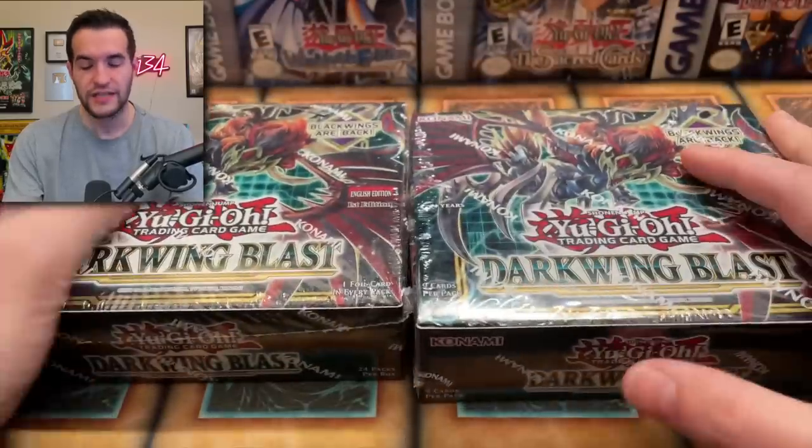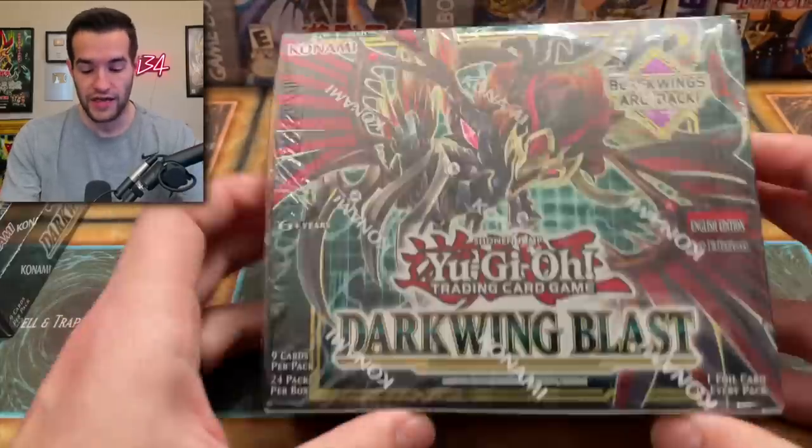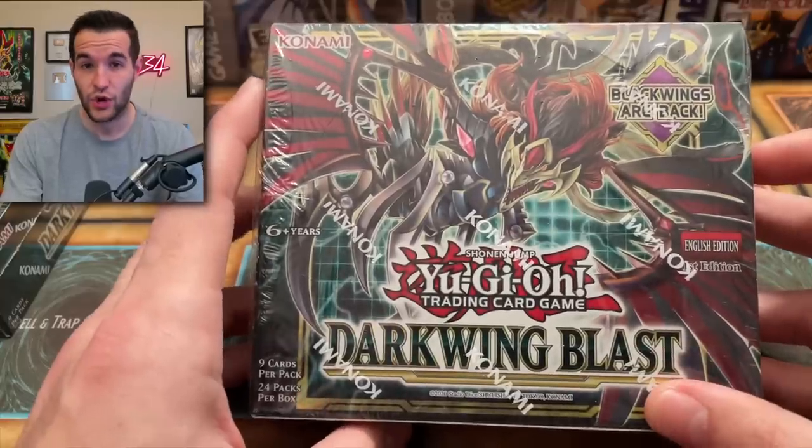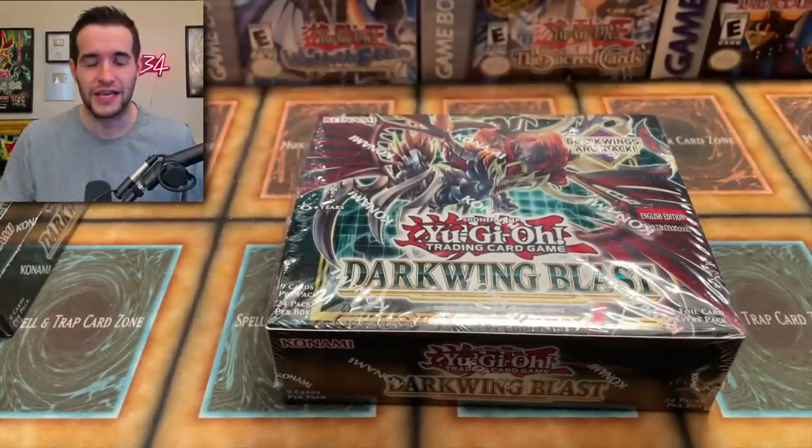I tried to look up the price guide and TCG Player appears to not be working right now. I don't even know what's in here really. I know that the Blackwing Dragon is the Starlight that we're probably going to be looking for, which is kind of weird, but let's just get into it and see what we can get.